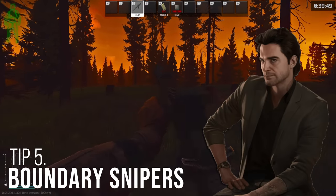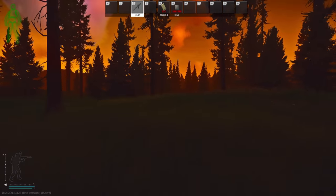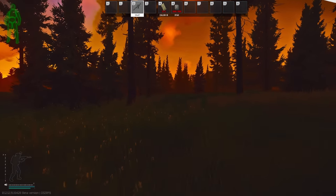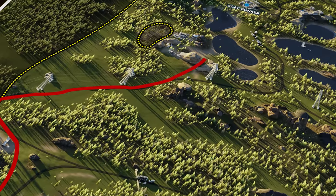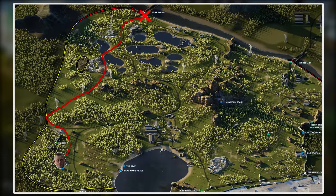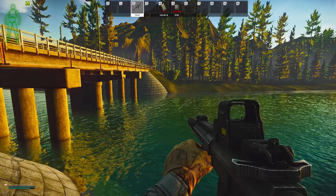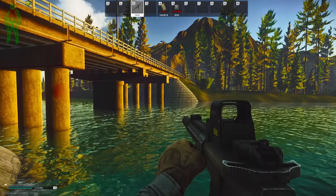For quests that require handing in armor at 50% durability, gone are the days of walking on landmines or risking your life with scavs. Instead, simply wear your armor of choice and head to a map with a boundary sniper, such as on Customs or Woods. Run to the kill zones outside of the map and let the boundary snipers do the work — they will give you warning shots then shoot you in the chest. Walk far enough in so no PMC can loot your body, and wait for insurance to return your armor.